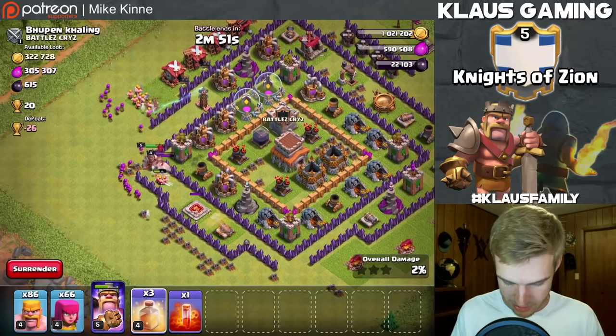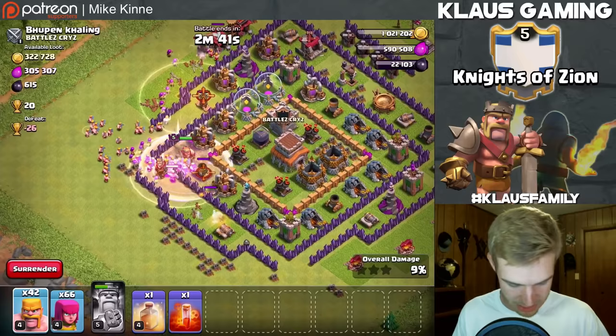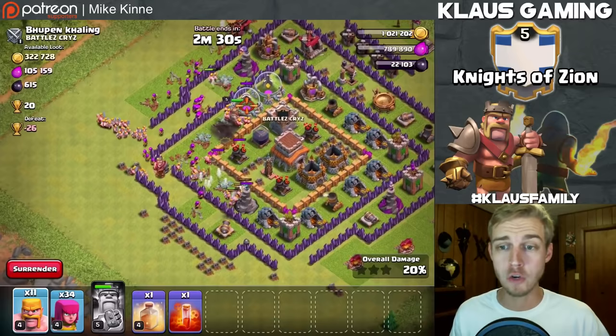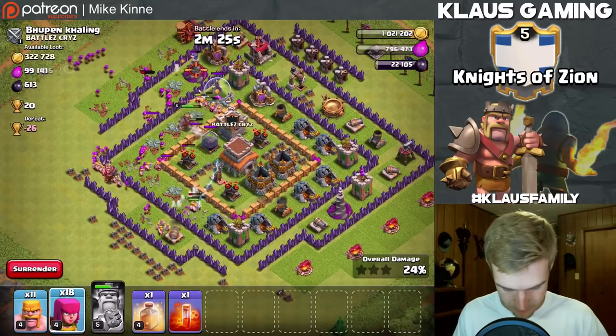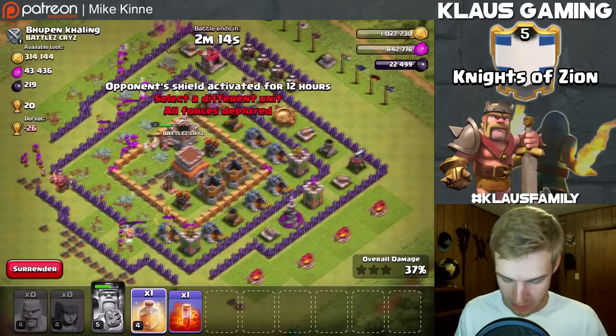I didn't lure for the clan castle - that's what got me in trouble last time. But the good thing is this is a dead base with no traps, so that helps a lot. Let's get in this base, take all this loot - beautiful loot. We're going to need to heal. The wizard tower went down quick - that's awesome. King is now into the core, that's good. Do we need this final heal spell? We probably do - there's a couple of mortars killing us in the core.